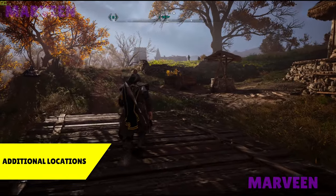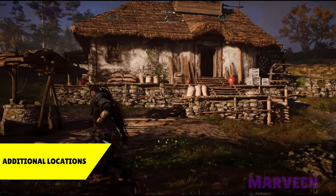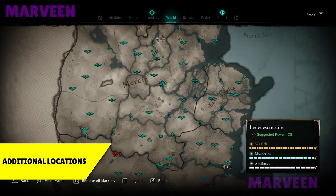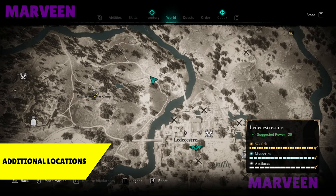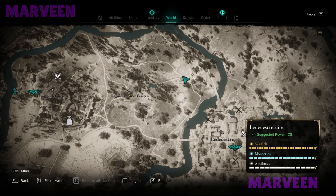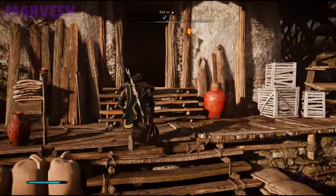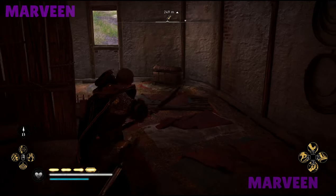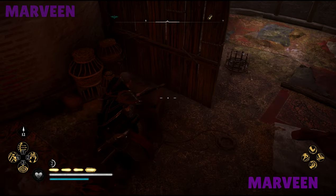Now I will show you an extra location where you will find big cod without even fishing. It's exactly here above our settlement, on the right side of the Ragnarsson war camp, in this house. All you need to do is enter the house and there you will find three chests - one, two, three.